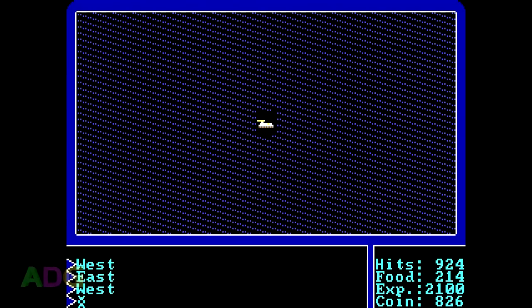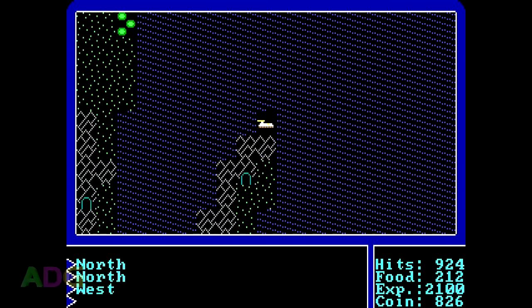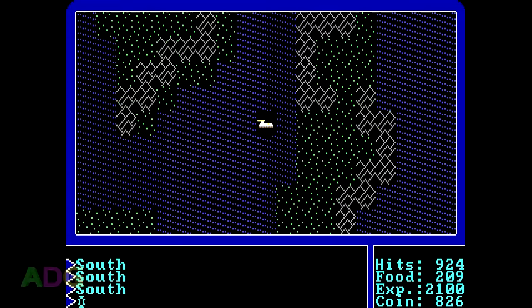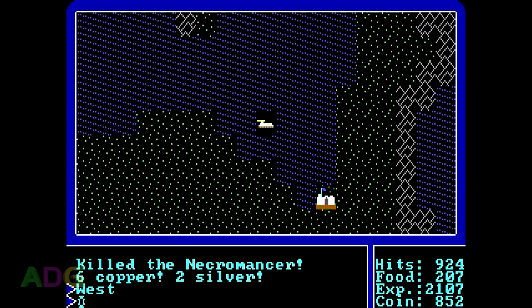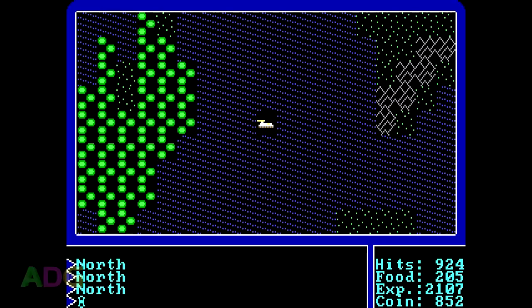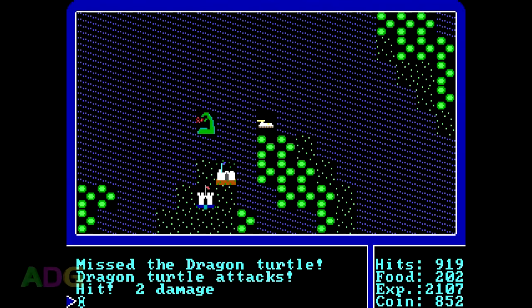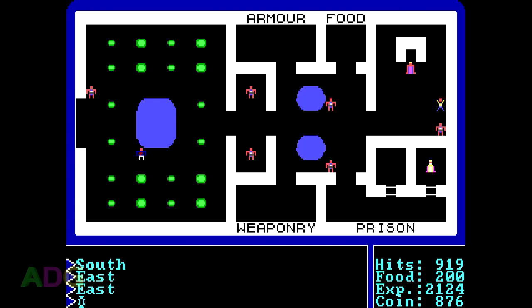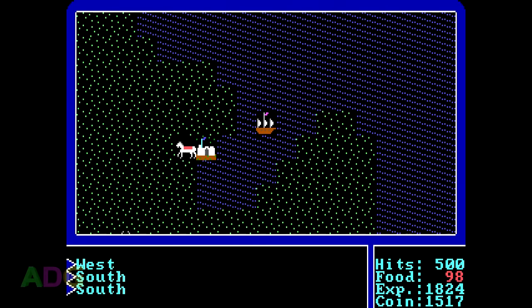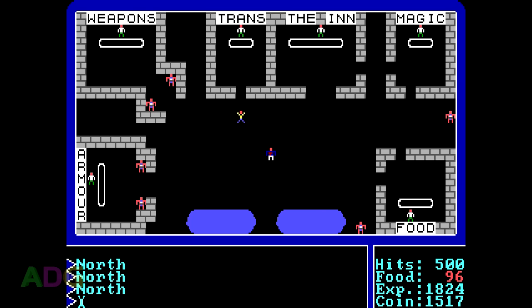Specifically: hit points, food, experience, and coins. If you run out of either hit points or food, you die. Hit points are only lost in battle, but food is lost as a factor of movement. Moving around outdoors in the overworld will consume the most food, while traveling in dungeons and towns is far less demanding on your food levels. Having a mode of transportation other than your feet also helps reduce food usage. Experience builds up as you defeat more monsters and affects your experience level, which is simply one of the requirements towards reaching the end of the game. Coins are money, which you will use to buy stuff in towns — weapons, armor, spells, food, and new transportation.